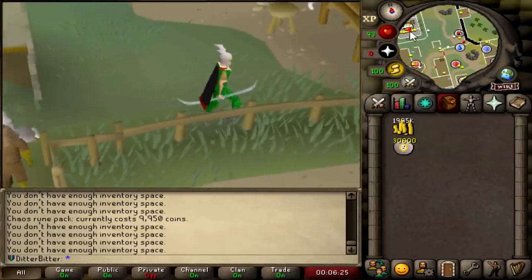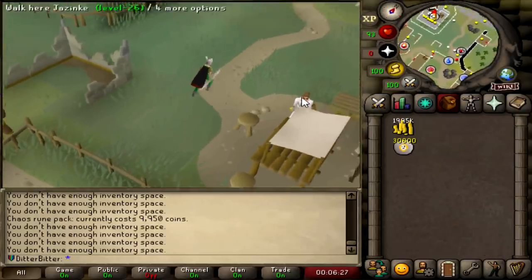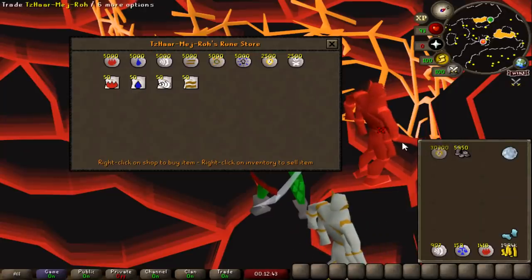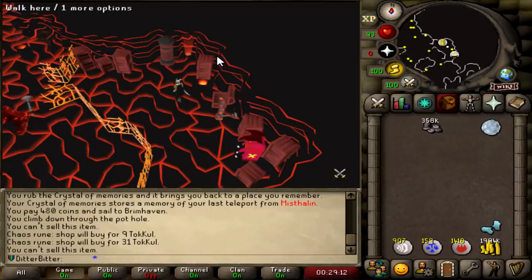Do I have my Karamja Gloves on? I do not. Let me get those on and let me buy some Tokkul. This is how I am getting my Tokkul - I have my Shift-Click set to sell 50. I'm on Resizable for the first time since the last Leagues, and you literally just spam click between the two. I sold all my Chaos Runes for about 360k Tokkul.